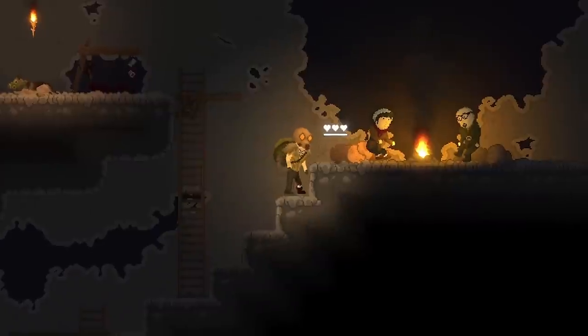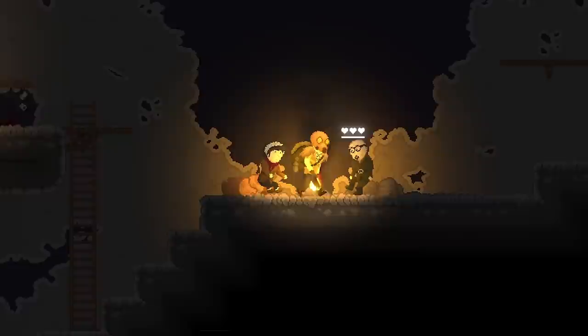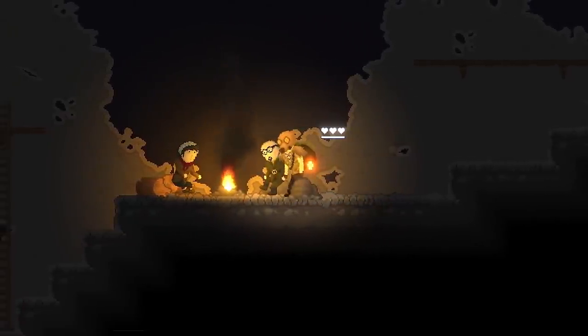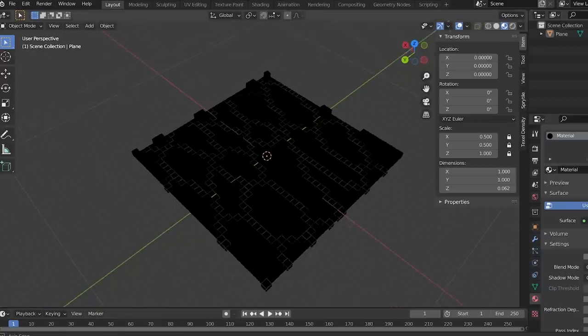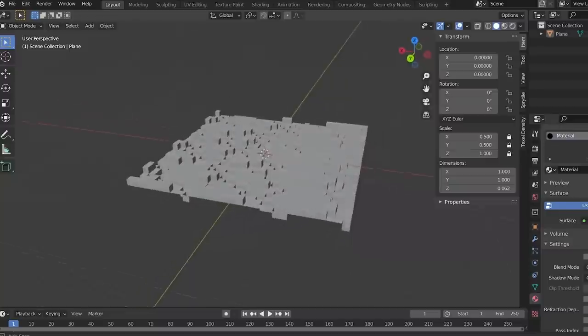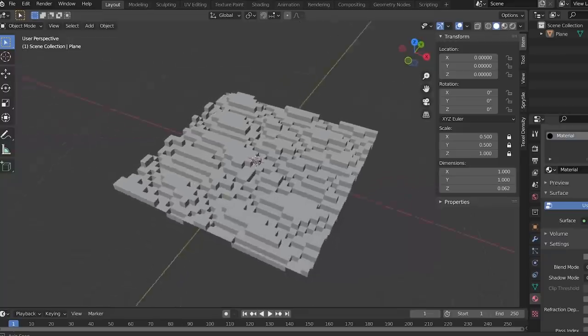Now you know what would really show how great the lighting can be and could possibly explain why I'm giving the game this makeover? A bumpy ground. So here's what I did: I quickly drew some ground texture, which looks horrible. But if I throw it in Blender, lower all the darker colors and let the light pebbles and rocks stick out, it looks horrible — okay, but now it's 3D.